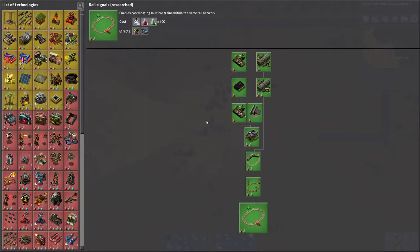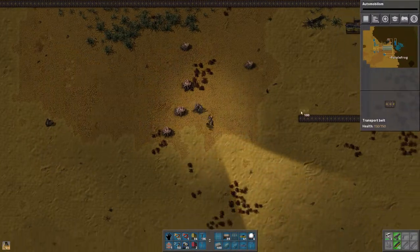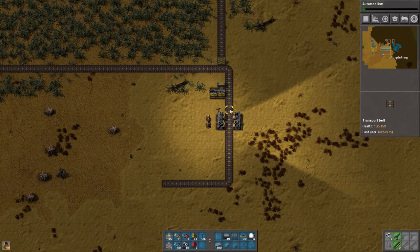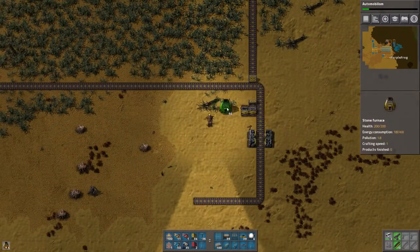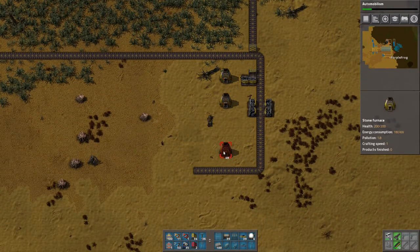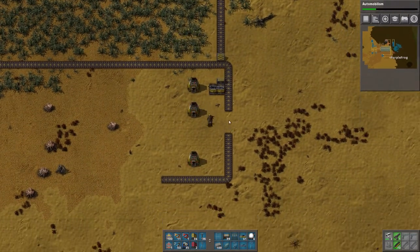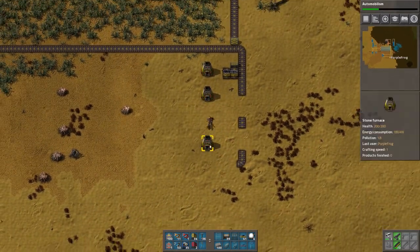So we're ready with rails, which is good. Electric — we'll get the car, we'd like to have a car. Come on now. You know what? Let's get rid of this. We'll just set it up the way it needs to be set up.